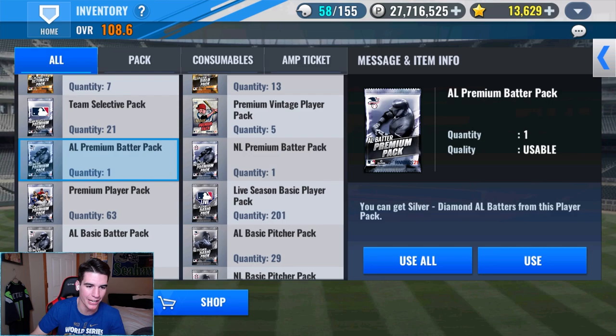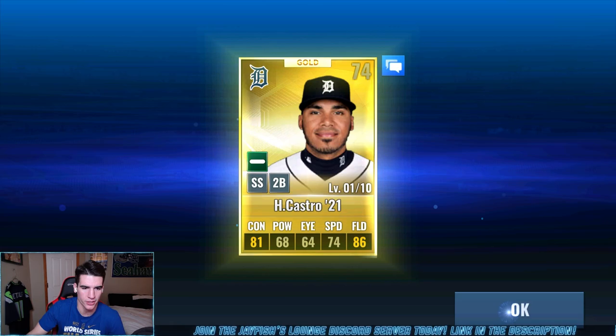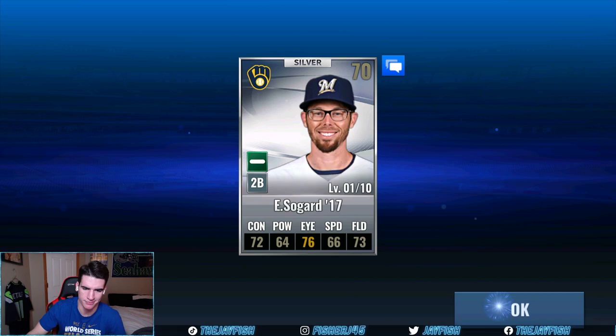Let's get this ALE premium batter pack done. We've only pulled a diamond from one of these random ones once. Gold, anything we can use? No use, no use. I don't look forward to these — it's like diamond packs for these. Nothing there either. No point.